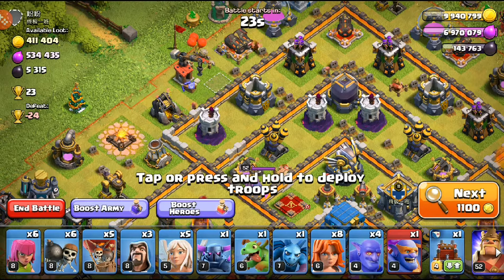Next we have six million gold - there's a giant bomb at five days and a seeking air mine at three days, but we can't do another three-day right now since all the other traps are three days too. We have to wait a long time for our troops to cook. I don't want to gem the heroes. Clan games is going pretty strong - a couple people have maxed but we need a few more points to max out clan games.